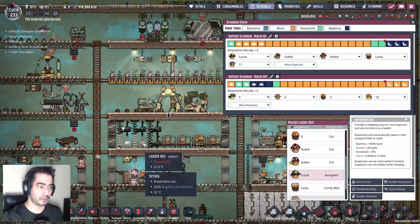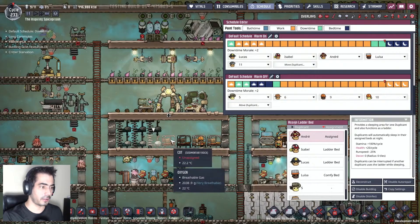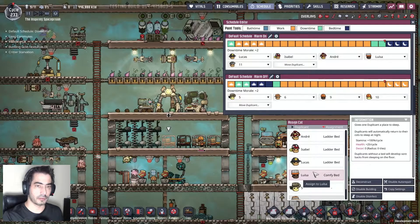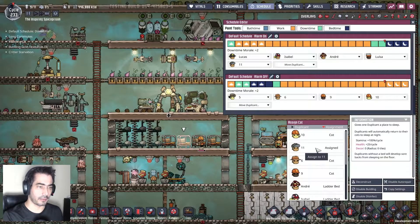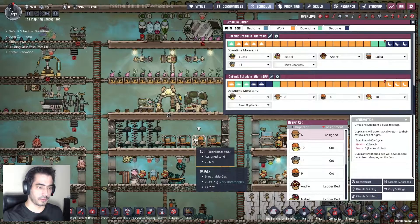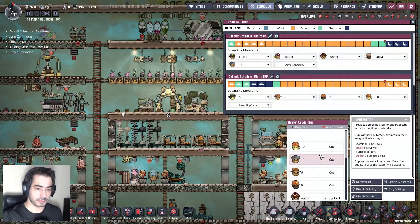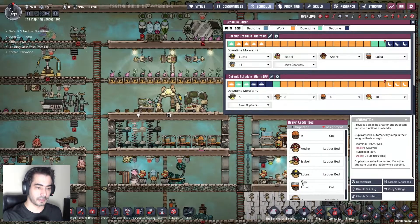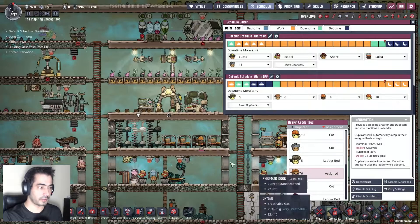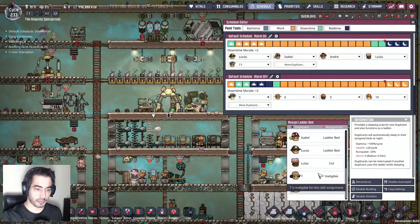Lucas, Isabela, André, Luisa. And eleven — here we'll have five, five, six, and nine. So everybody has a bed.